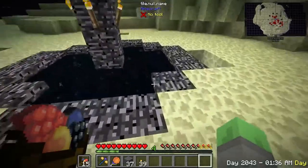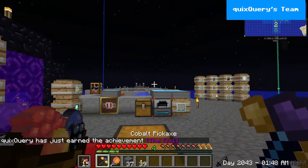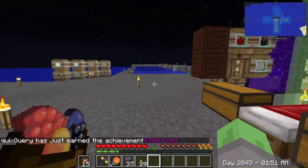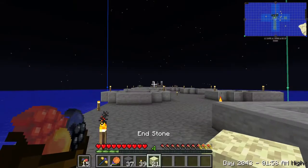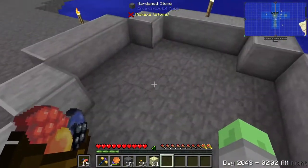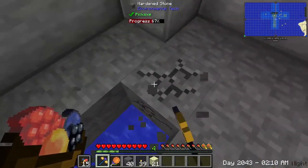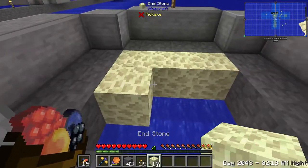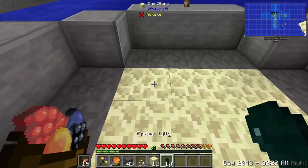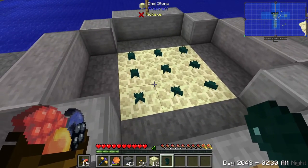I realized partway through defeating those endermen that there were Enderlilies all around and that I could just use those. So I got some Endstone, Enderlilies, and all that stuff. Now the idea is that we will be setting up a small farm inside one of these for Enderlilies. Let's mine out a little area right here. That is the plan — should be pretty simple. Voila, Enderpearl farm. And now we don't really have to worry so much about it.